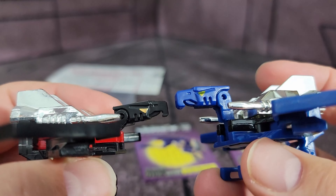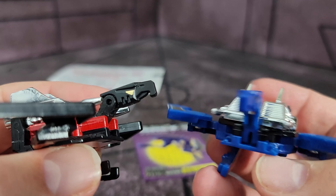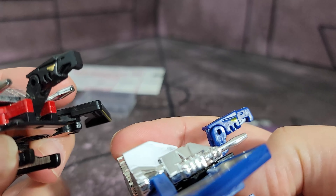Here's the head comparison. The vintage has chrome for the eye, whereas the e-Hobby version does not have chrome — just a gold paint, at least I think it's just gold paint.